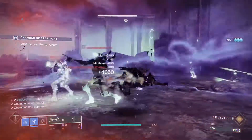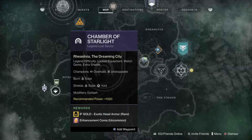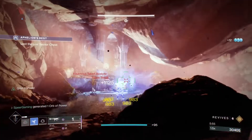In Season of the Lost, there's going to be 11 Legendary Lost Sectors. The Legendary Lost Sectors do rotate every day, and the rewards for them rotate every day as well, but they'll always follow the same order: chest piece, helmet, legs, and arms.